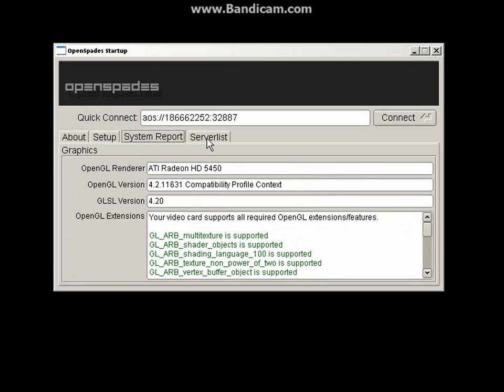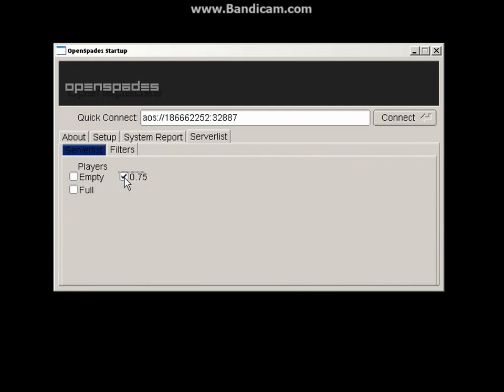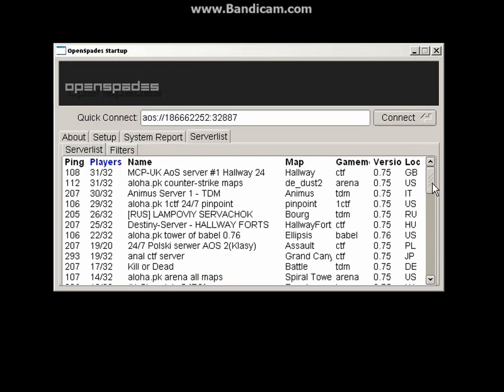There's a tab showing information about your graphics card and whether you support it. Then you've got a server list complete with filters. You can change whether you just want to see 0.75 or 0.76. You can use the column headers at the top to change the sorting order. It has its own complete functionality — it's really, really good.